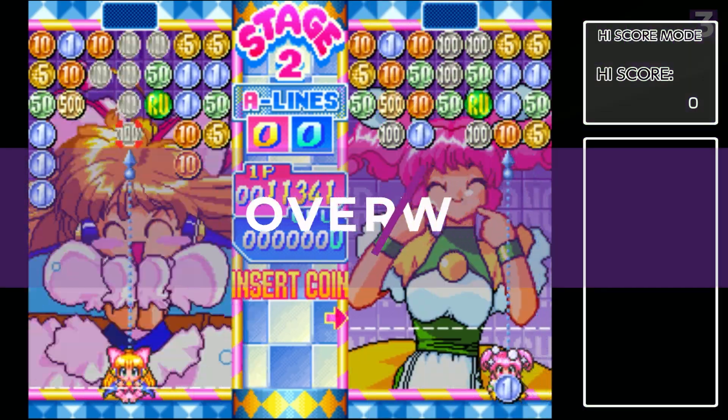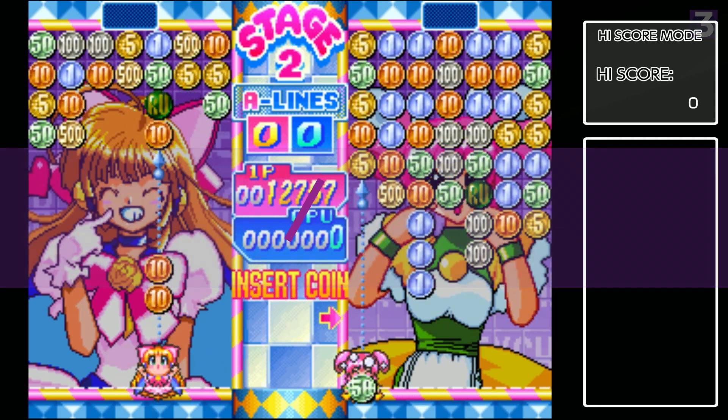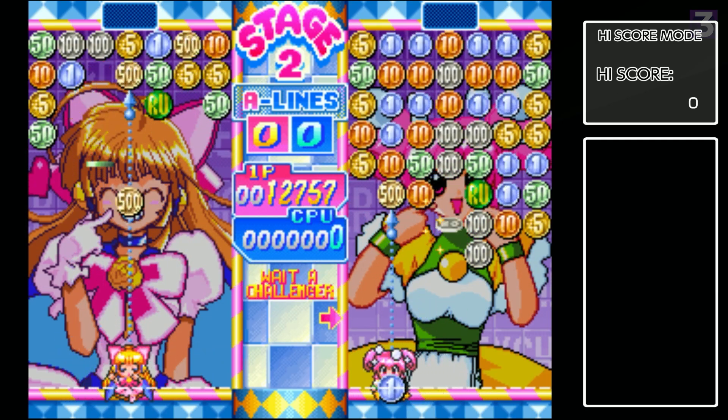Money Puzzle Exchanger is a fast-paced puzzle game from 1997, and the last game by the company Face. It takes cues from the excellent Magical Drop, but adds its own unique spin on it, specifically with money.